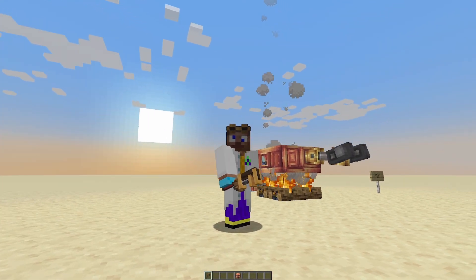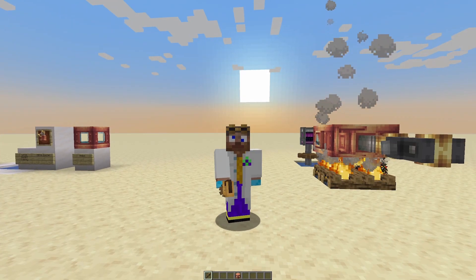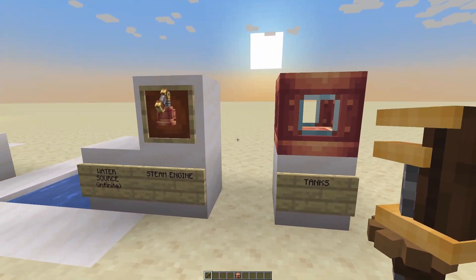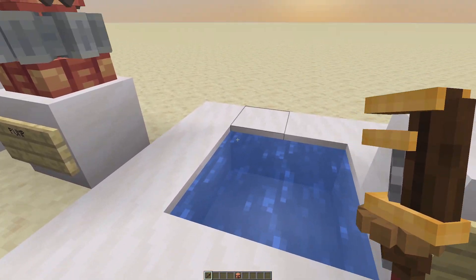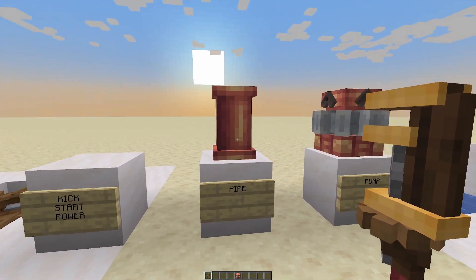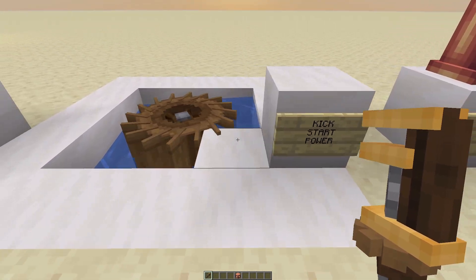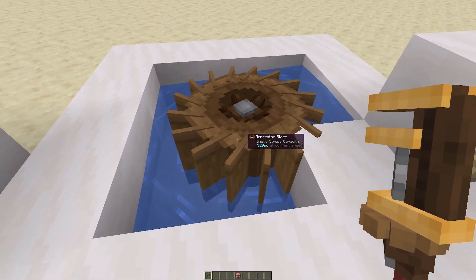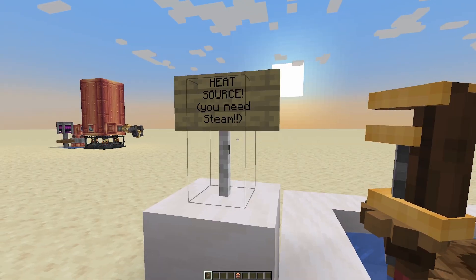Let's explore the essential components you need to set this all up. You are going to need tanks, you're going to need the steam engine of course, you're going to need some level of infinite water source, you're going to need pumps, you're going to need pipes, and you're going to need something to kick start your power — I use a setup that gives me 300 stress units — and you're going to need a heat source.